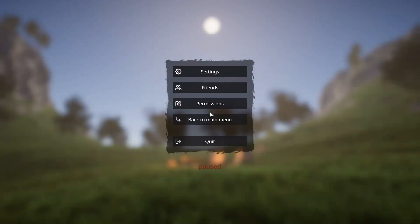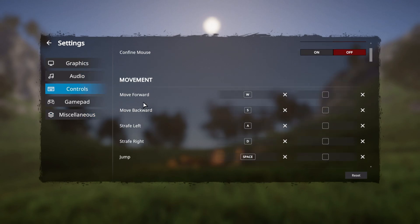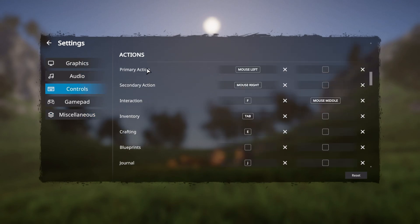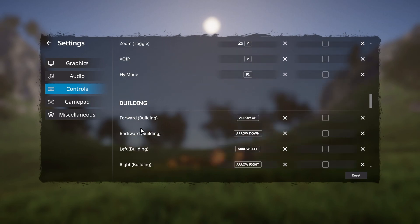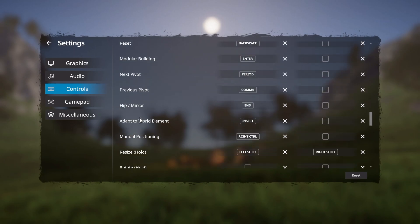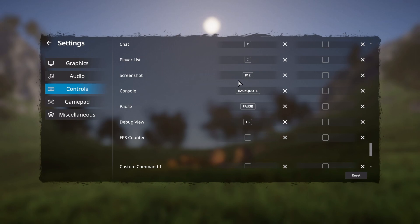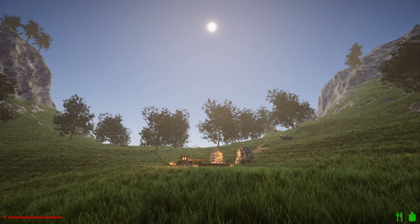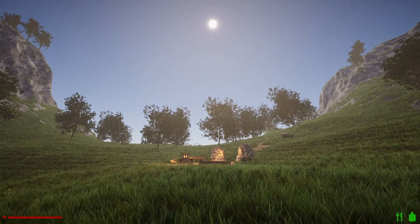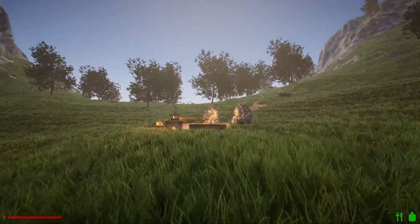Can we hide the HUD? Settings, controls, actions — that's a lot of stuff. Miscellaneous screenshot is F12. Wish you could hide the HUD. I can fix that in post.